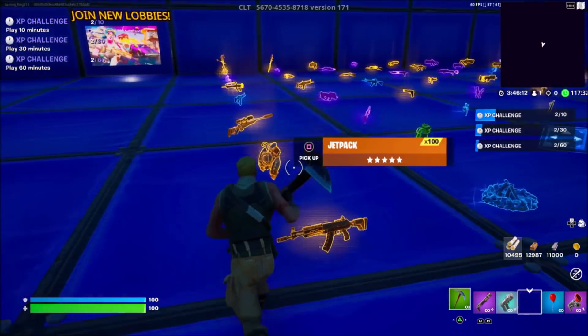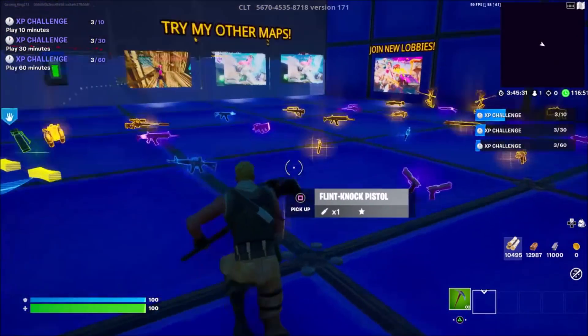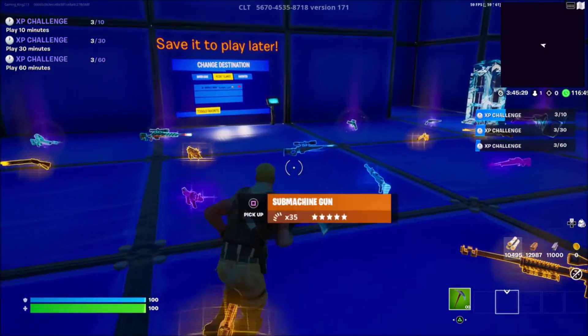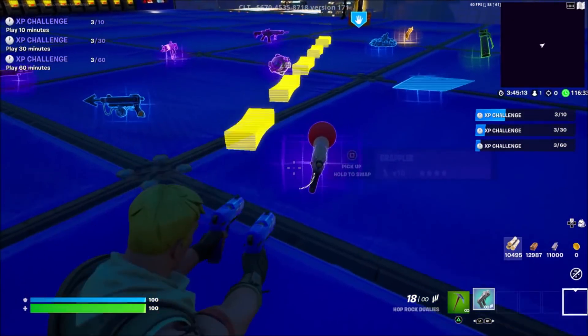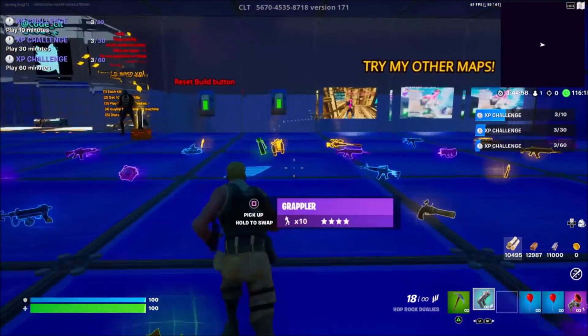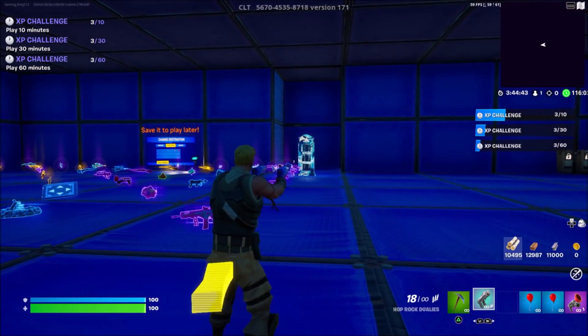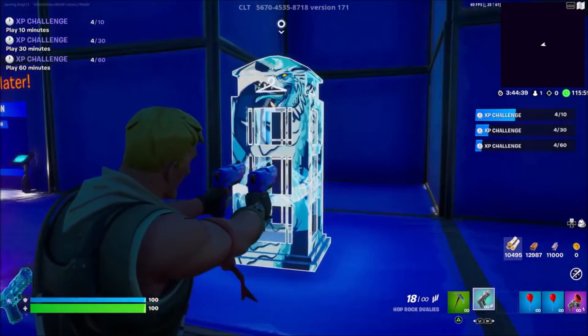Come over to where you guys can see all of this loot right here. Once you're inside of this area, come to where you guys can see the items at the bottom corner and simply pick them up. Then come over to where you guys can see this grappler right here and pick it up as well. Then come over here and pick up some balloons.